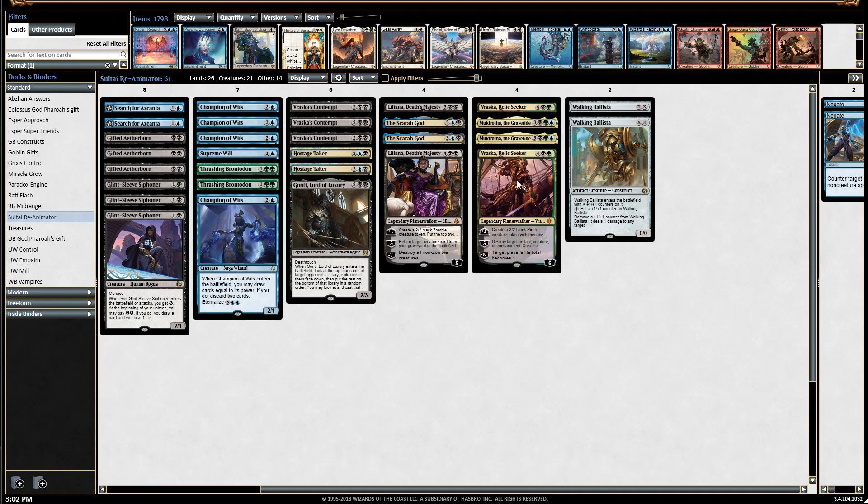I have a couple of Vraska Relic Seekers — a great card that can get rid of a lot of different things, create chump blockers, and her ultimate is great as well. I also have a couple of Walking Ballistas, which you can use as removal. Cast it on four mana, ping something for two, then use Modrotha to recast Walking Ballista from the graveyard — it becomes a continuous removal spell you can use over and over again.